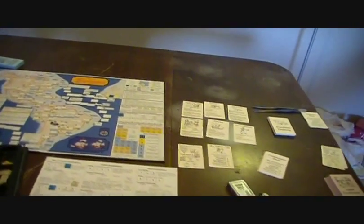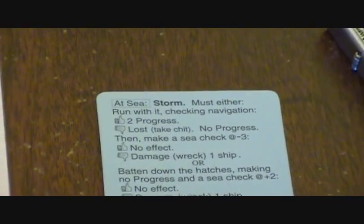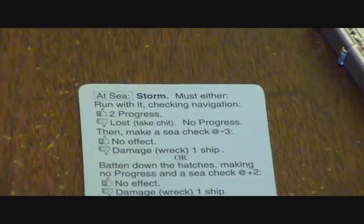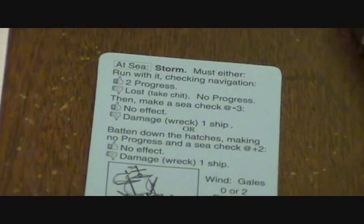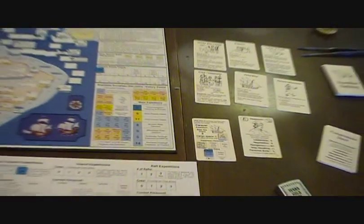I'm going to play the whole campaign out if I can — I want to get a feel for how the game goes. After leaving Europe, the first card drawn is a storm, and I had to make a check against navigation. I chose to run with the storm and got two progress, shown by moving two spaces on the map. But then I had to check sea worthiness, and I failed that check, ending up taking damage on my ship.